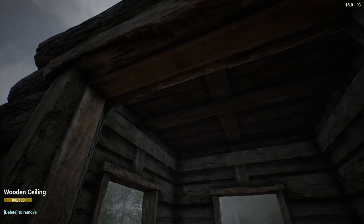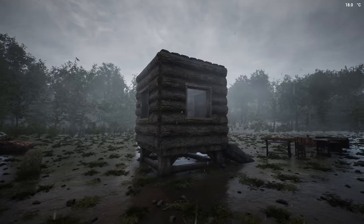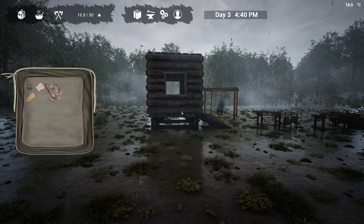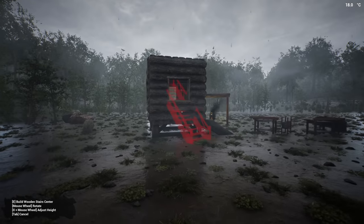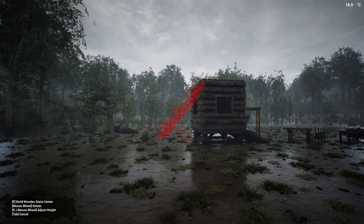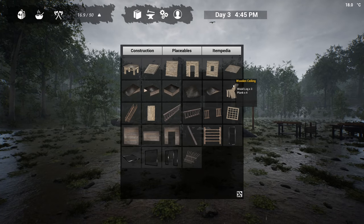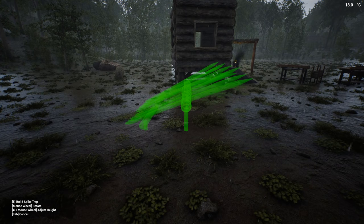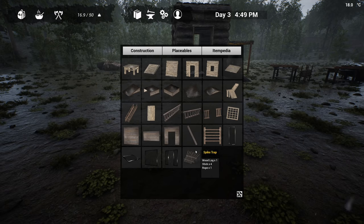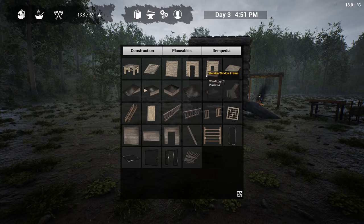Can I make ladders to get up to the roof? I know that might be a little bit of a cheese, but if I can just get onto the roof that'd be kind of nice. I can actually put stairs on this - I need a foundation though. Let's look at buildables: wooden ramp, walls, doorframe, ceiling, stairs. There's a spike trap - but that takes one log, four sticks, one rope. I can't make the rope, so that's useless. I need that workbench.